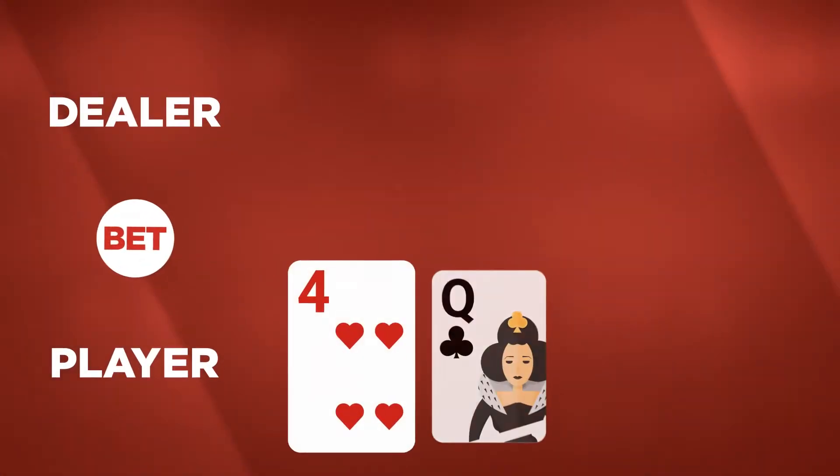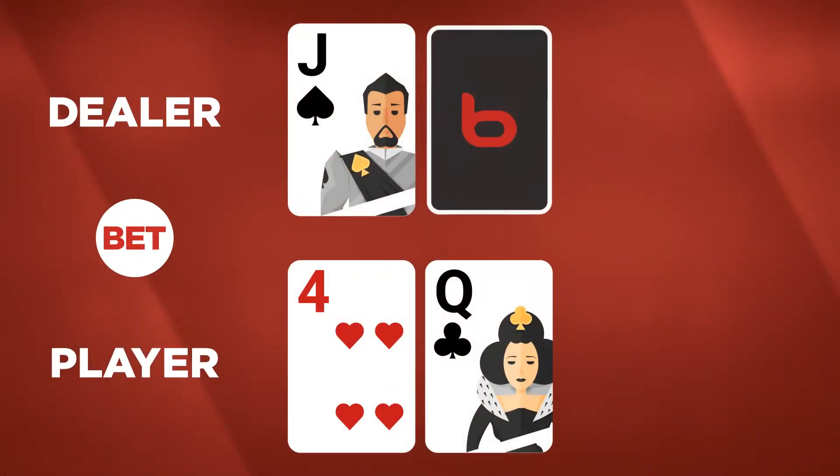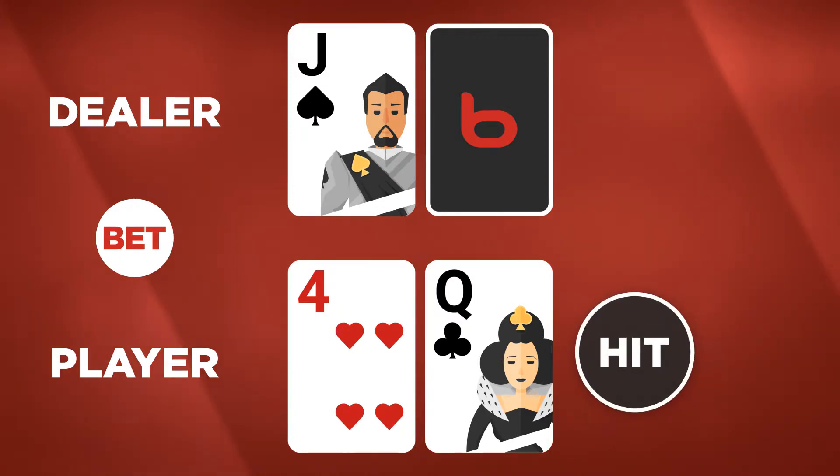Let's start at the beginning. You get two cards and the dealer does too, but you can only see one of them. Now you can make a move — if your cards don't add up to much, you'll probably want to hit and take another.